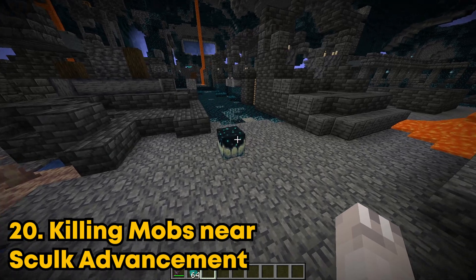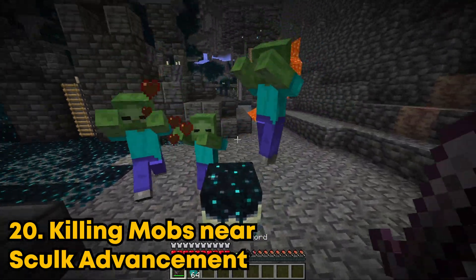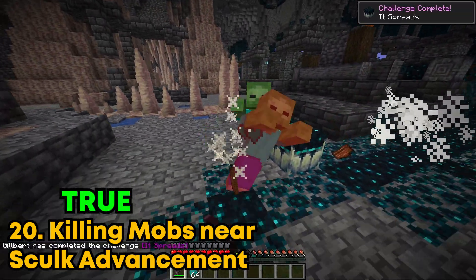There's an advancement for killing mobs near a skulk chute. I'll just spawn a few zombies right here. Do I get an advancement? Yep, there we go. There's the advancement. It spreads.